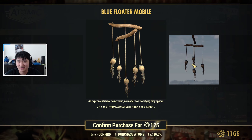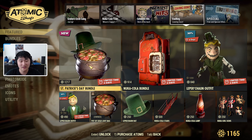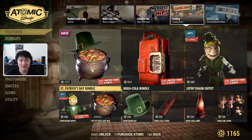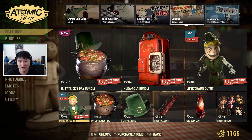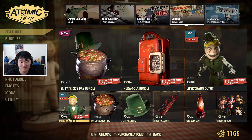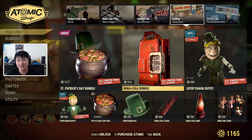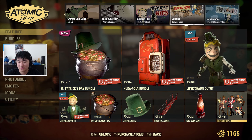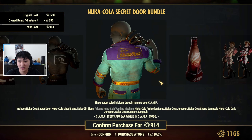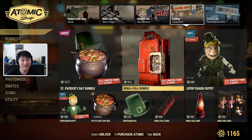In the Vaulting Leaving Soon section, we have a mix of some Nuka Cola items and some St. Patrick's Day items. For St. Patrick's Day, there's the bundle and you can get the outfits, loot bag, or hat separately. We also have the Nuka Cola bundle — you can get the stairs, the lamp, or the Nuka Girl sign separately. It's kind of unfortunate to see the Nuka Cola bundle be vaulted because it's a popular one, so if you're interested, now's the time.